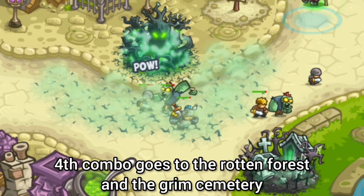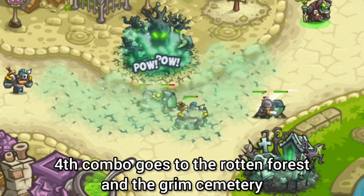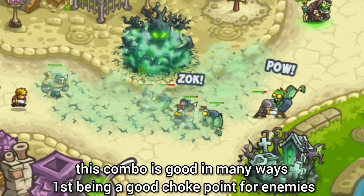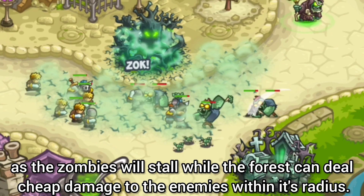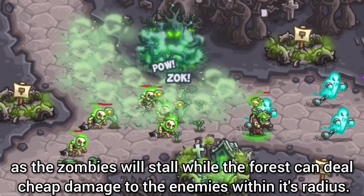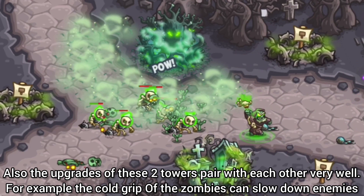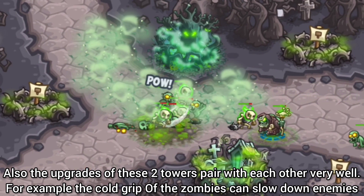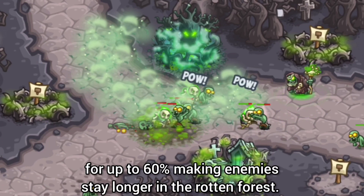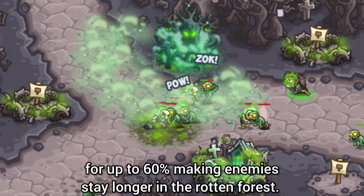4th combo goes to the Rotten Forest and the Grimm Cemetery. This combo is good in many ways, first being a good choke point for enemies as the zombies will stall, while the forest can deal cheap damage to the enemies within its radius. Also, the upgrades of these 2 towers pair with each other very well. For example, the cold grip of the zombies can slow down enemies by up to 60%, making enemies stay longer in the Rotten Forest.